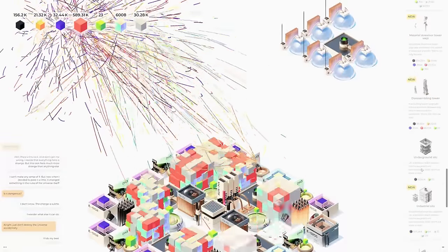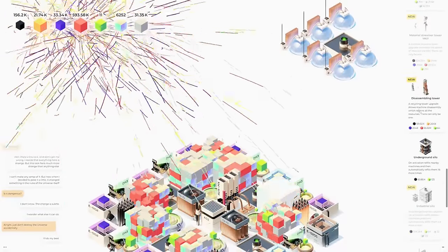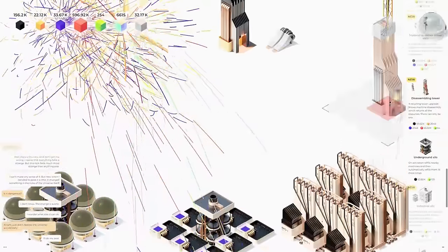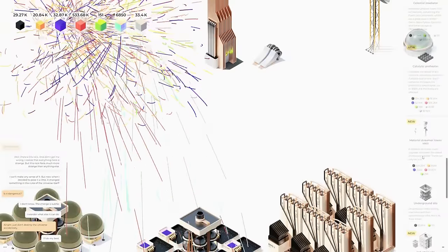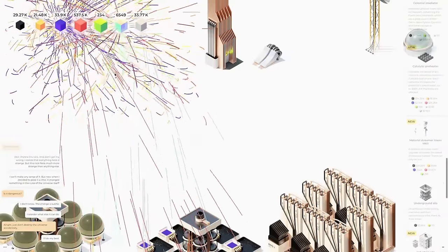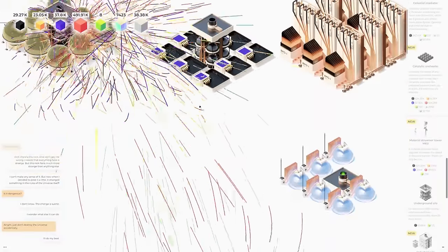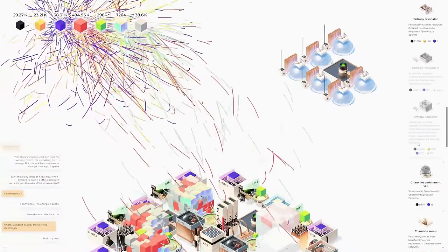Disassembling tower — this gives us all our resources back, we probably should get that. We should also get the material streamer mark 2 because it's supposed to speed up the bit spool process. We're getting all kinds of stuff here — this is crazy.